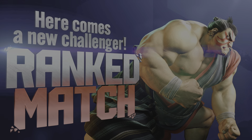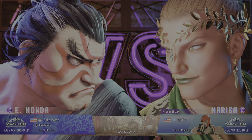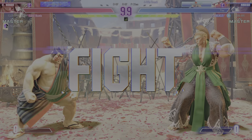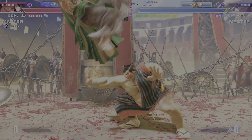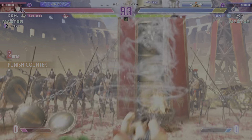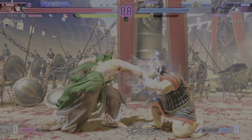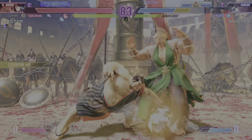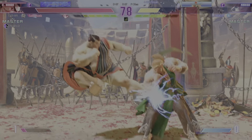Here comes a new challenger. How's this match going to shake out? It's going to be exciting to see. Round one. Fight. Let's see what they try to do here in the first round. Blocks the jump-in. Player one pushes the opponent into the corner. Buying some time by driving them into the corner — now they can create some big chances to do damage here. Starts with a jump.